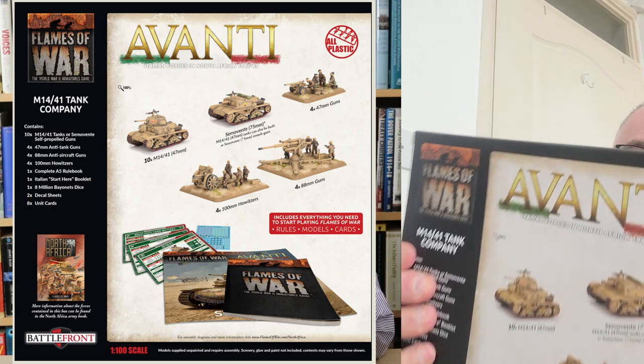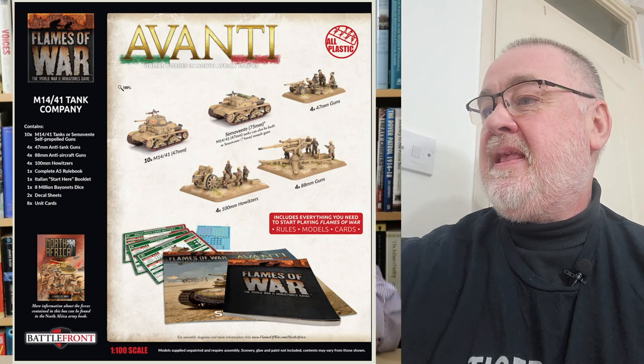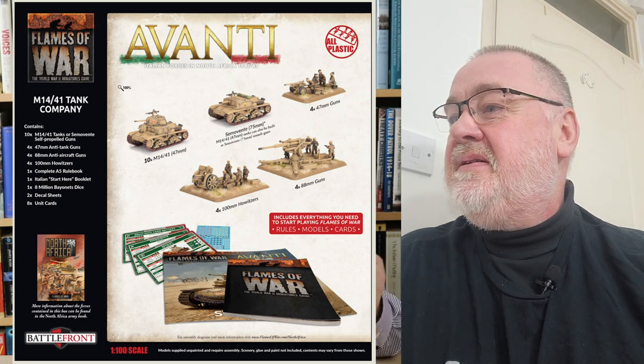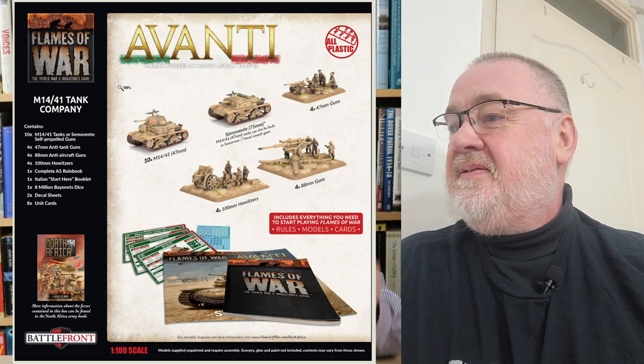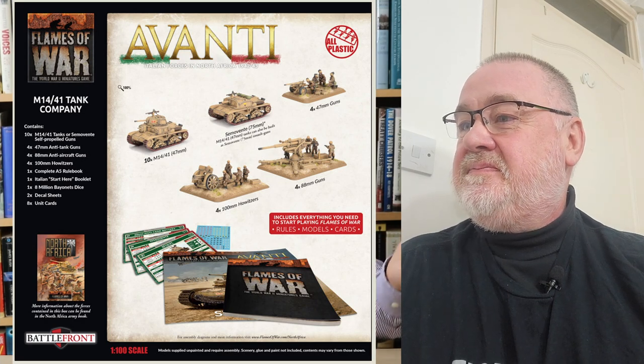You get 10 M14/41 tanks or Semovente self-propelled guns — this is dual sprue — 47mm guns, 88mm guns, 400mm guns, a rulebook, a Start Here booklet, eight Million Bayonets dice, two decal sheets and eight unit cards.